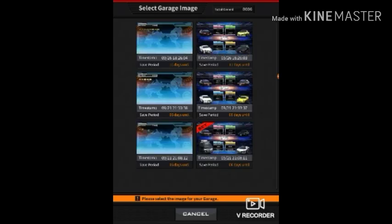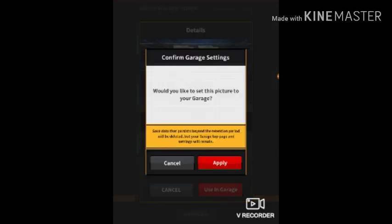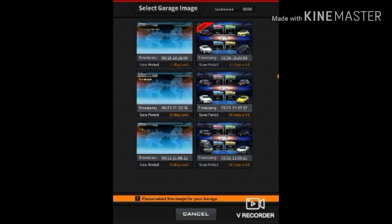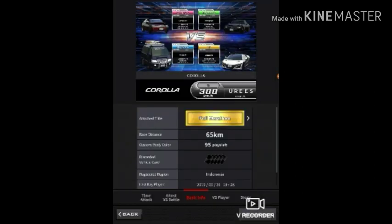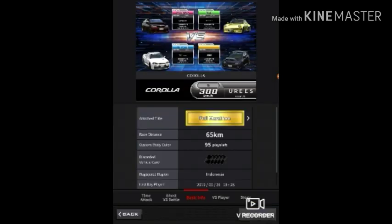It's even more faster than a Porsche — for real, soon it will be more faster than a Porsche, I swear. So here it is, my new Corolla dresser parts and also my eventator look.